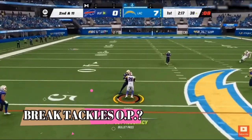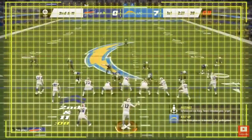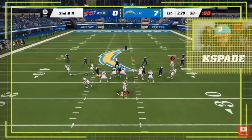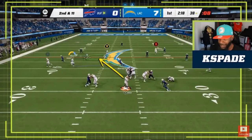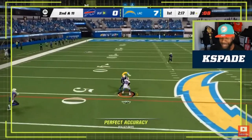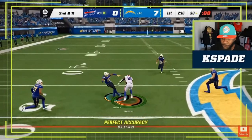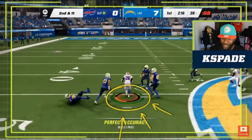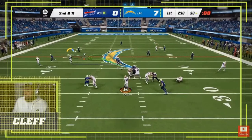Another thing that I think could be overpowered is the breaking tackles. This guy catches the ball and immediately triggers a break tackle animation, which he immediately breaks. In reality, I think it probably would have been more like a broken up pass because he's hit almost immediately after he catches the ball. These break tackle animations seem like they're going to be completely random when they happen, and it'll really just be whoever hits the button quick enough.